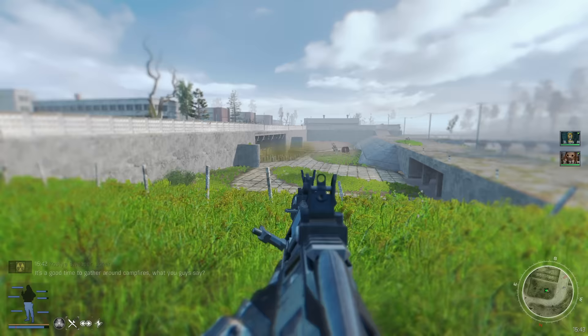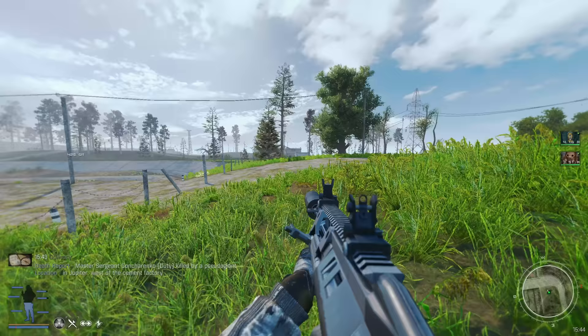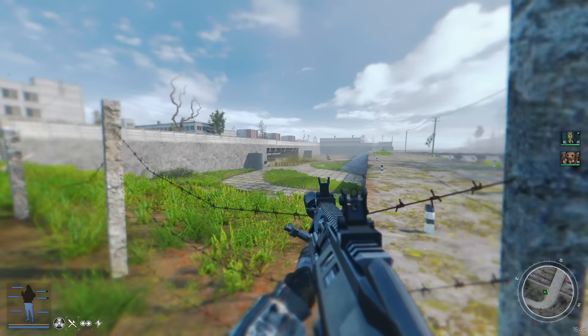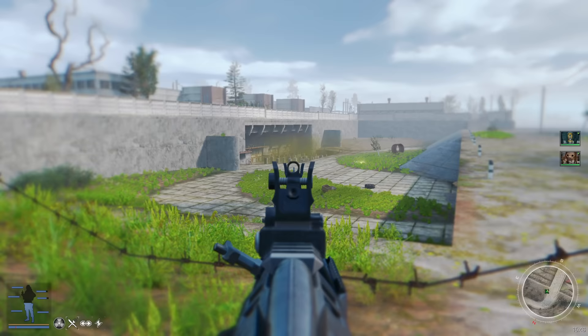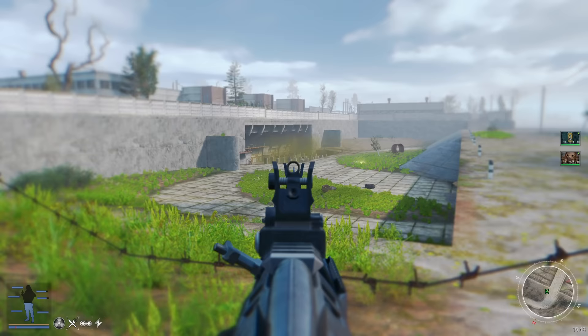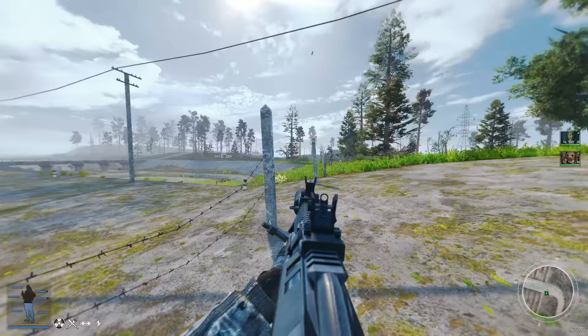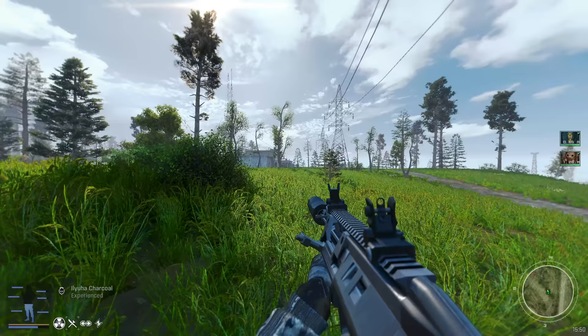Oh yes, the mod is working - that looks sick! I enabled an option that puts a smoky bog-looking cloud around toxin anomalies. It looks pretty damn good and you can see it from a good distance, so areas with a lot of toxin anomalies will just have this weird dirty smoke effect around them.